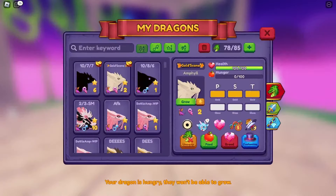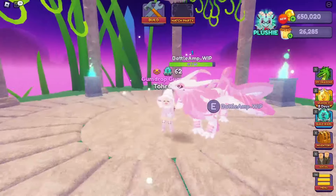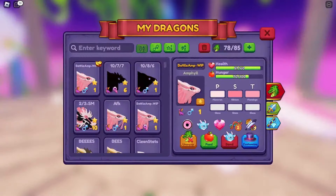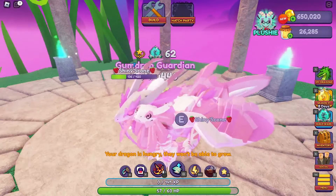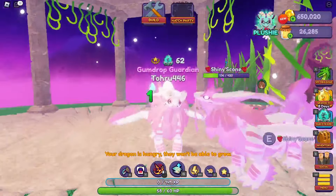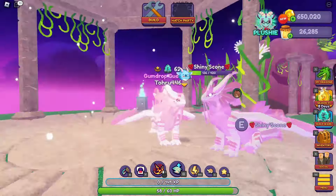If I do a better example of that, I could do a side-by-side. Here is a normal strawberry milkshake ampoule, and here is the same dragon with the platinum trait. As you can see, they look slightly different — this one is shinier. I actually really like the platinum trait. That's one of my favorites.